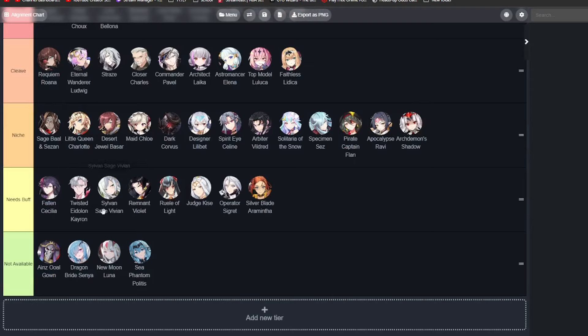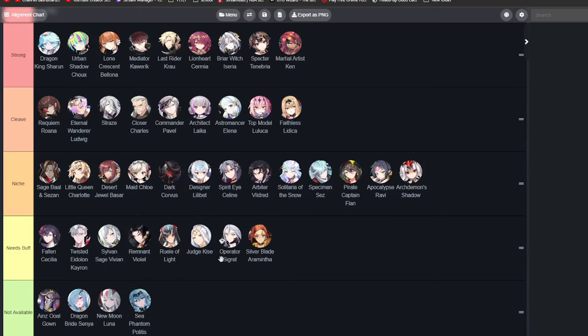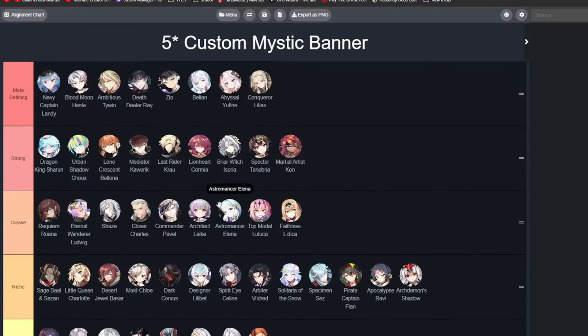Then we have the units down here that need a buff — Remnant Vialed and Sylvan Sage. After their buffs, even though I really tested them a lot, they still feel kind of weak, so I think they need like an exclusive equipment or something. But besides that, that is pretty much this tier list and what you guys should focus on for the Custom Mystic Banner. I think the top meta-defining tier — if you pick from this list you should be good to go. The strong units will be following them. It's really up to you what you want to pick. If there's a unit you really like that's not meta-defining, go for it — it's your account. If you really love Lone Crescent Bologna, you can pick her. I still use her a lot and she's very strong, just not as meta-defining as these units currently. The meta always changes and your favorite unit might get buffed in the future. Pretty much it for this video — thanks for watching and I'll see you guys next time!